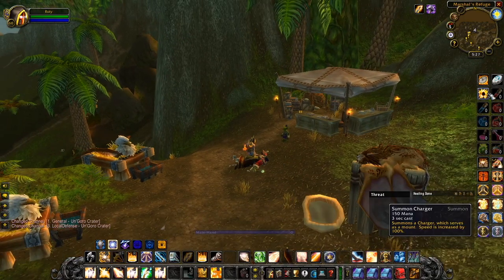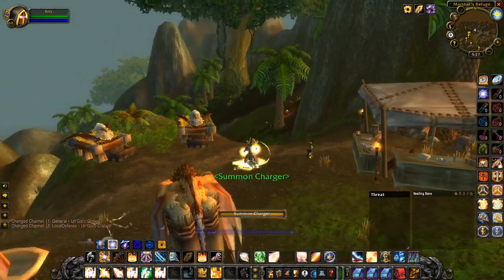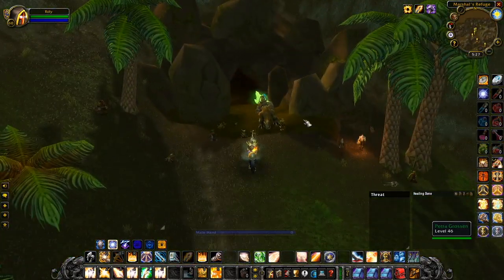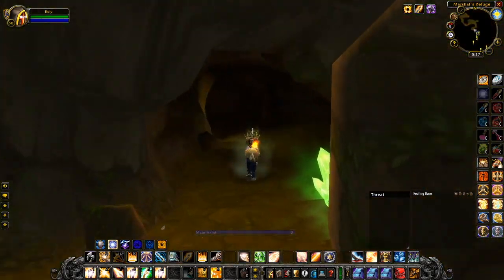Let's crack on. Once we've landed in Un'Goro Crater, what we have to do is we simply go over here from the Flight Master, and then we'll come to this cave right here. All you do is go straight into the cave.